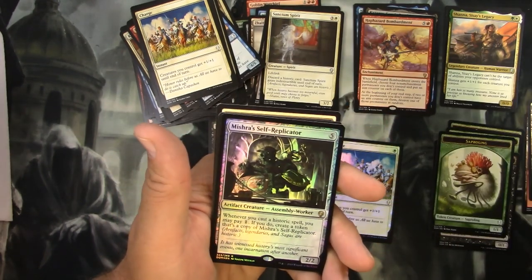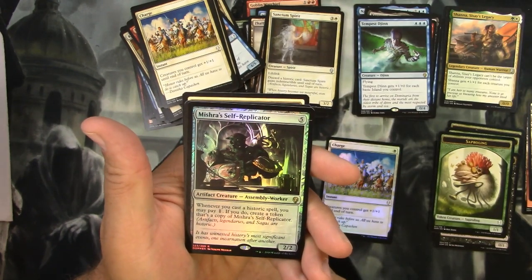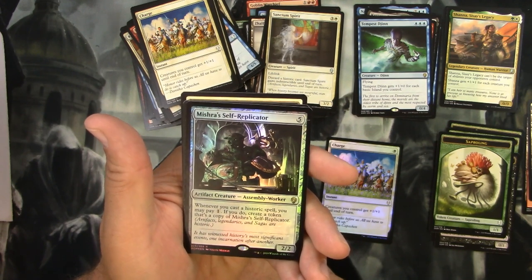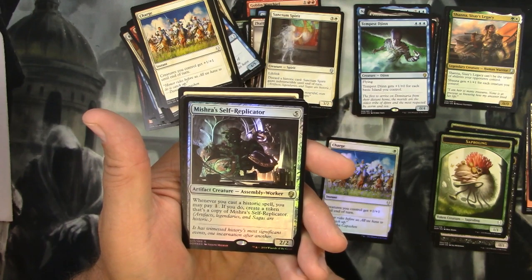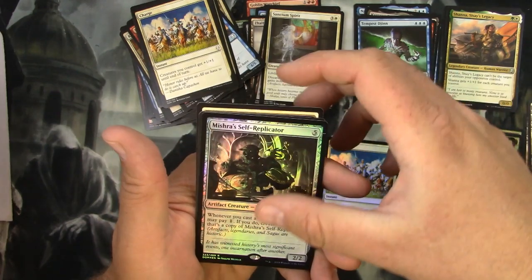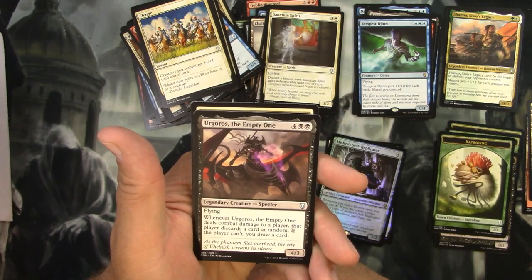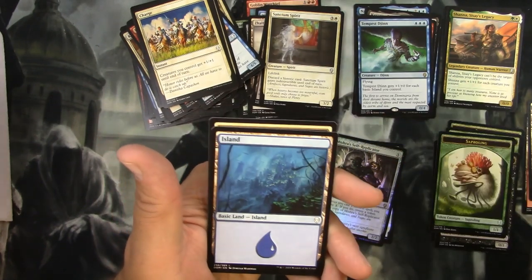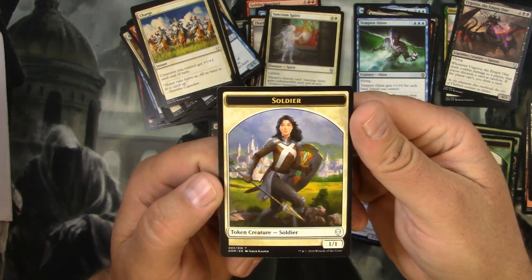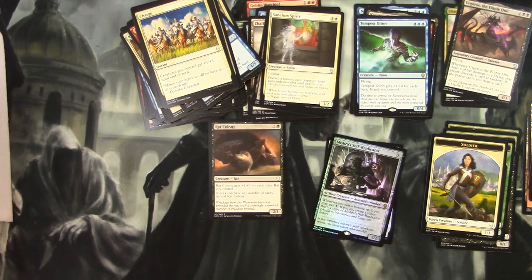And it's not a legendary but it is a foil - Mishra's Self-Replicator, rare. It's for five, you get an Assembly Worker for two-two. Whenever you cast a historic spell, you may pay one. If you do, create a token that's a copy of Mishra's Self-Replicator. Cool - I would do some shenanigans with that. And you get Urgoros, the Empty One - legendary Specter. Cool! All right, let me scan these up. I like that token - I love tokens, I think they're fun. Scanning time.